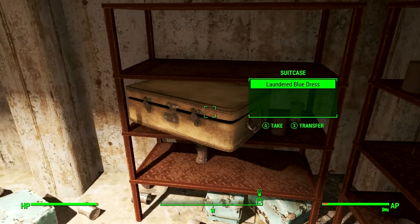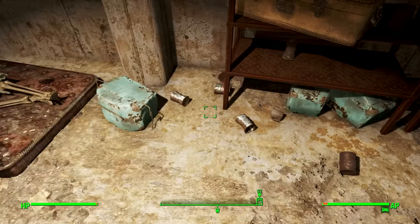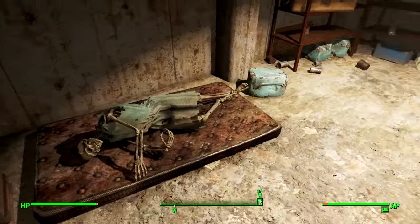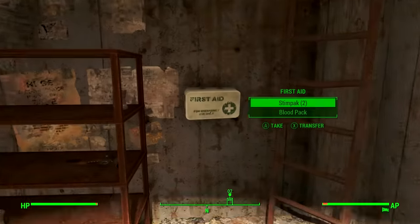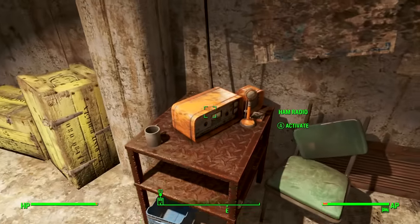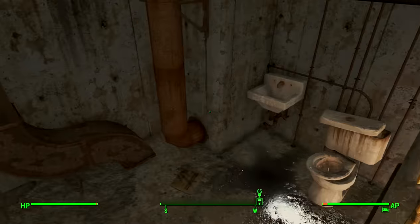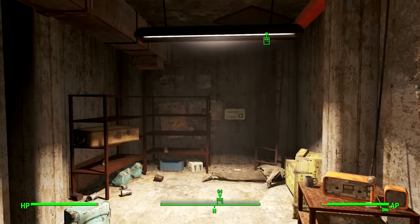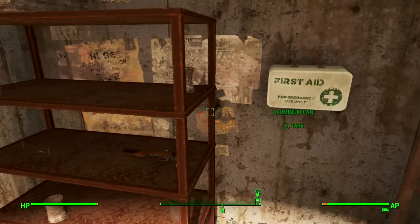We've got a suitcase full of lots of interesting loot, some food in these coolers, and lots of cans. I guess all these cans are because they ran out of food — they were hiding from the Mirelurks and probably didn't dare go outside. So they just died inside the bunker, broadcasting for help. We can turn this ham radio off now, completing the broadcast. There's a toilet down here — it's a pretty decent little safe house, especially for survival mode, with quite a lot of first aid.